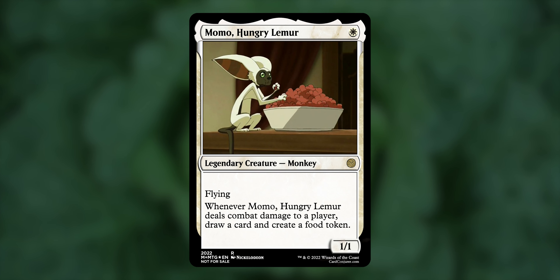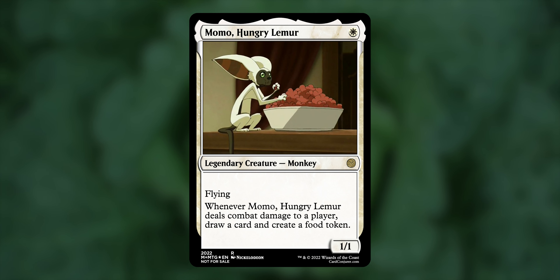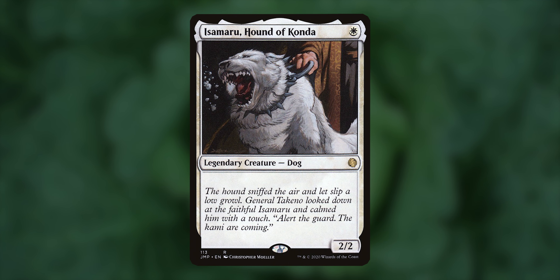And if you're not sold on using Momo as a commander because you don't like fake cards, well, swap him for Isamaru, Hound of Konda. The deck will definitely play a bit differently, but it's a close second for a 1-drop white commander.